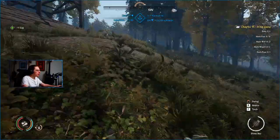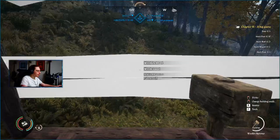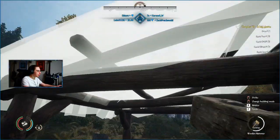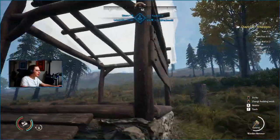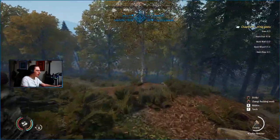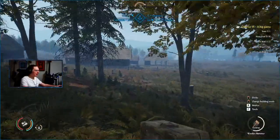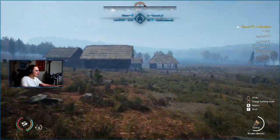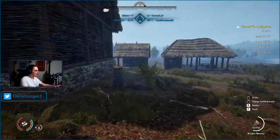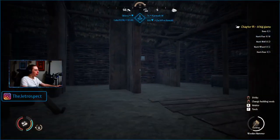Let's just finish up the log shed and see what happens. This is the easiest build I've ever seen — I just need eight straw and that's it. I didn't expect to be done that fast, but I'm not opposed to it. We need the straw — gotta put it on the roof.